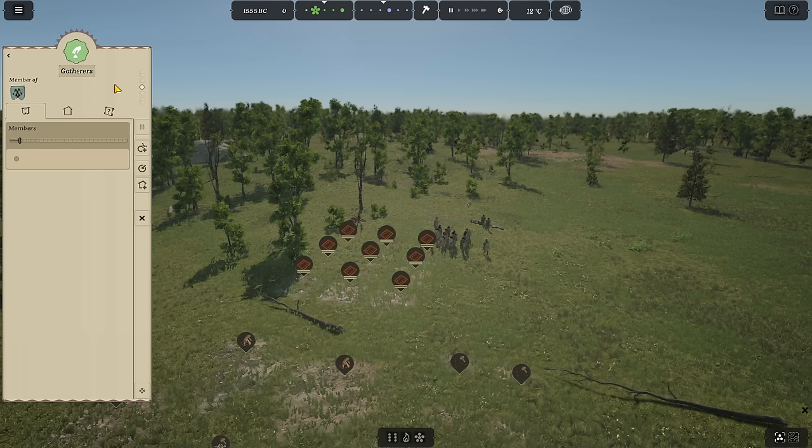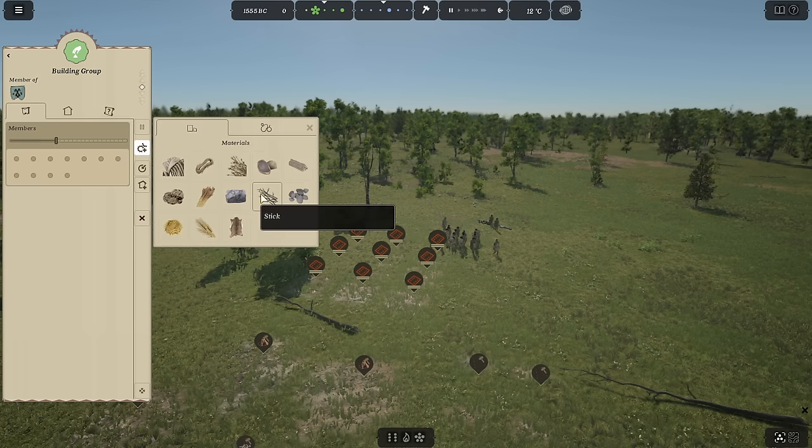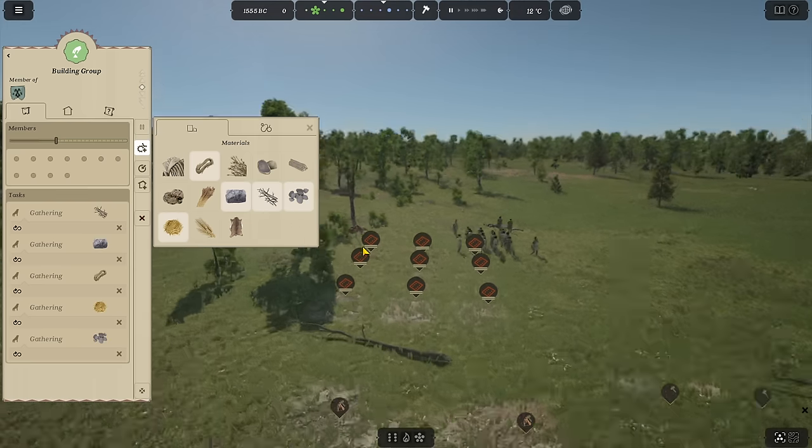Let's get to gathering — we'll name this group 'Building Materials.' We'll have about 11 people in this gathering group out of 21 — a massive majority. We're going to have them gather regular sticks, raw stones for house building, plant fibers, straw, and some raw fine stones to make tools eventually. Then we assign these things to our warehouses — storing plant fiber, rope as a finished product, raw stones, regular sticks, and fine sticks, which are whittled down to be straight and sturdy.